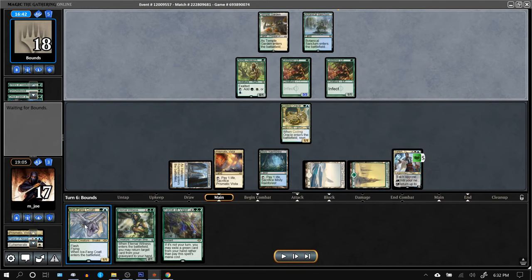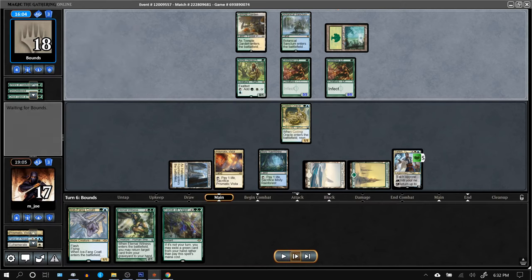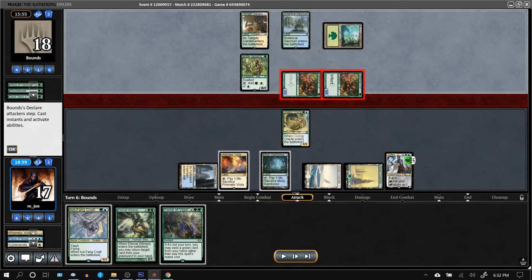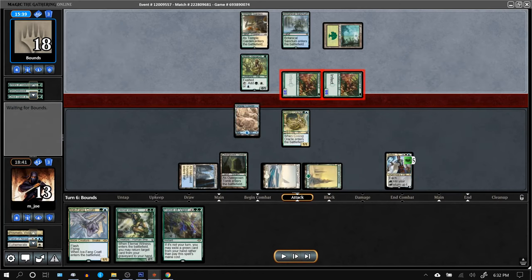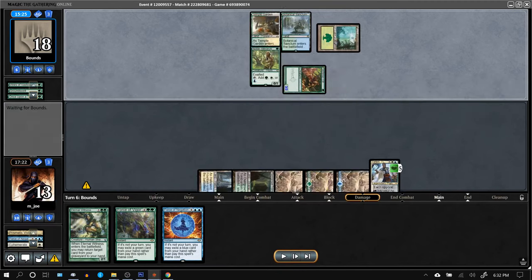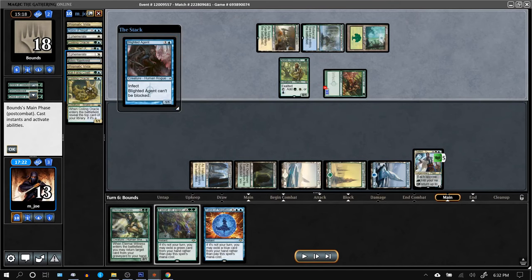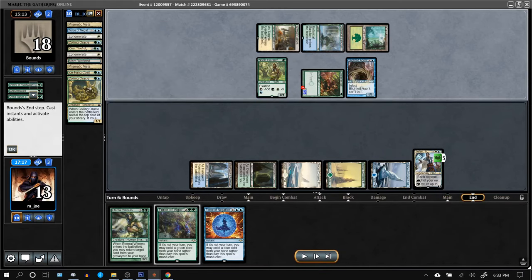Passing because I've got instant-speed Icefang Coatl that the opponent can't interact with — if they want to buff creatures they have to do it during their main phase. Old Krosa makes the creature a 5/5. Both creatures attack Teferi; I'm definitely going to block the infector with the Coatl. Force of Vigor is a weird choice here. We have still taken no poison yet.